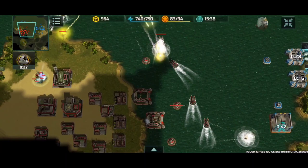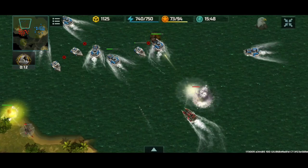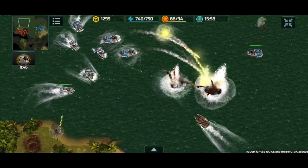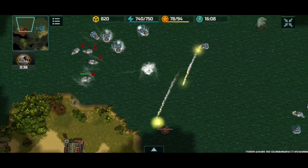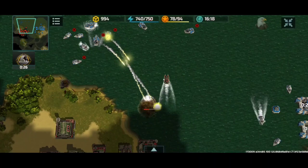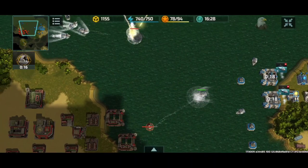My Vikings are outclassed by rank 23 alligators so it's all about the numbers game. Those alligators are desperately trying to destroy my Poseidons, which are working on his naval platforms. This is very tough for him. The Poseidons get a good revenge on a bruised alligator. My Poseidons are now uncontested destroying his torpedo platforms, and one remaining alligator won't be enough to stop my advance.